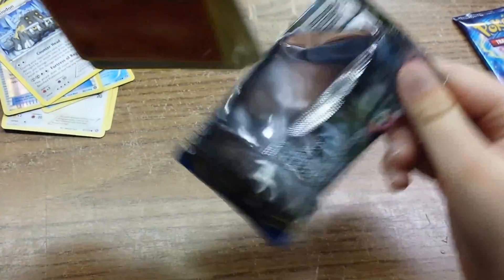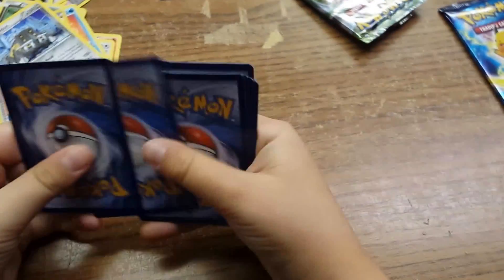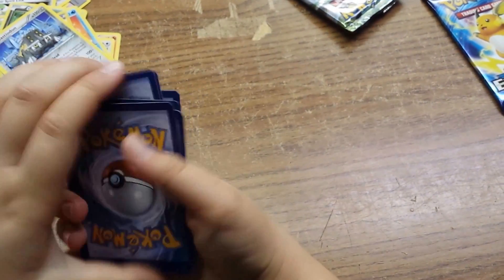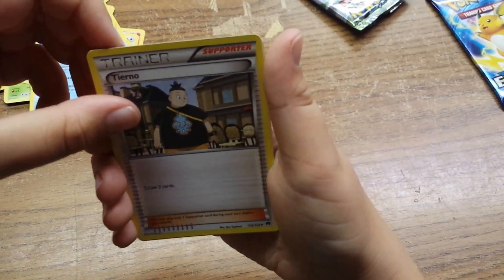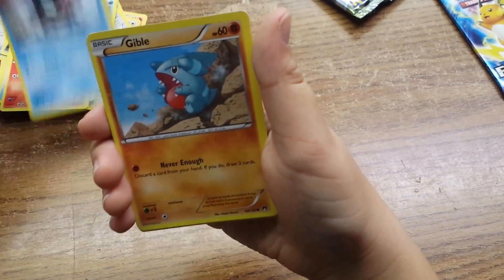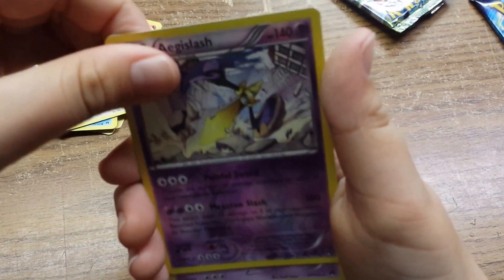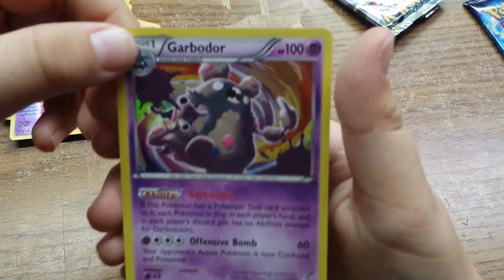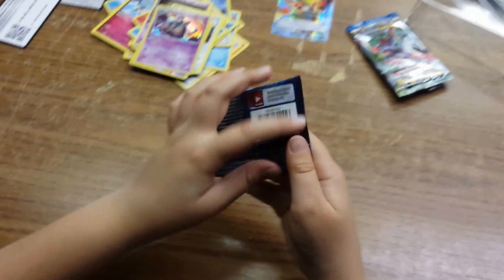Next pack — we got Breakpoint. Let's see what we get. We got the code card. We got a Swanna, a Tierno, a Cloyster, a Growlithe, Shellder, Gible, a Glameon, an Angel Slash Shiny, a Garbodor, and a Hollow.